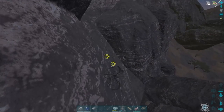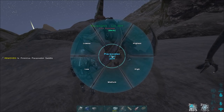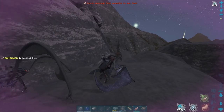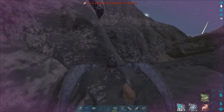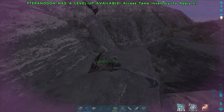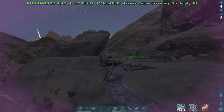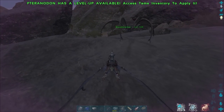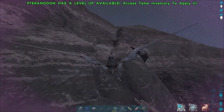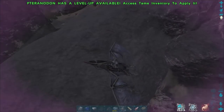I wanted to get into taming golems because I've never really done that before. I looked this up on YouTube — there's a bunch of pretty good methods and this seems to be the best one where we just hover right above the golem. Then it should be aggroed on our bird and we can knock it out, so pretty simple.